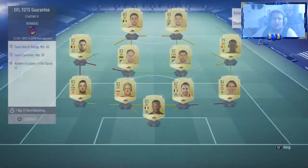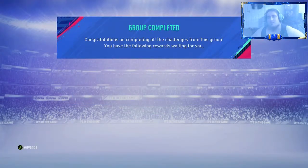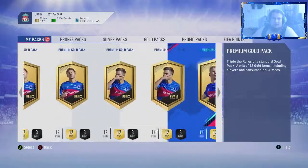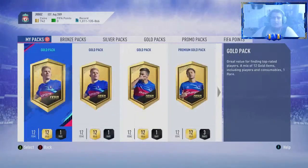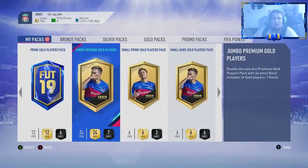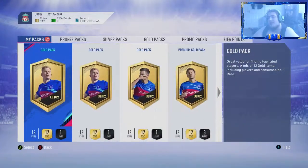The EFL Team of the Season guaranteed — we are going to be turning that in right now. It's an 83-rated team, 70 chemistry, so this is going to be our first Team of the Season out of a pack. Hopefully it's something decent. They're not going to be tradable, so what we're going to do is open it — which I don't think it will let me, knowing my luck. And indeed it won't, so unfortunately we can't open it until we do the pack opening, which will be next Friday if the Premier League pack comes out.